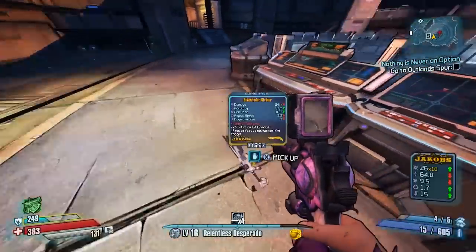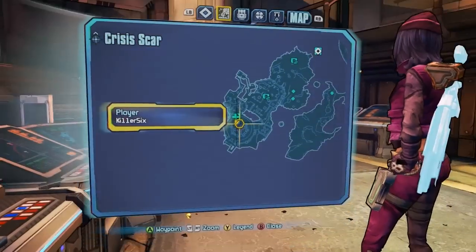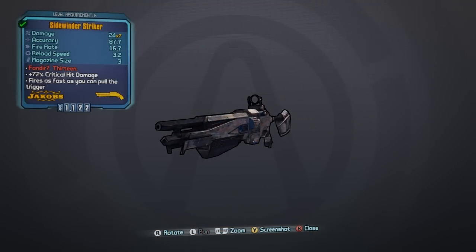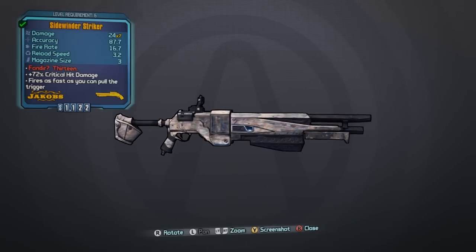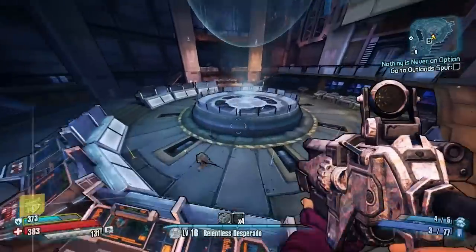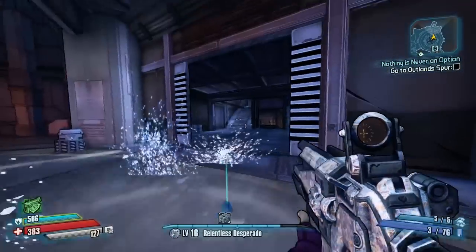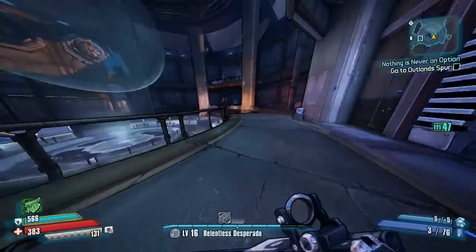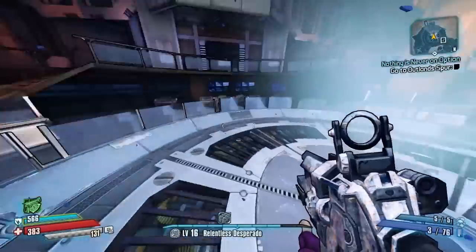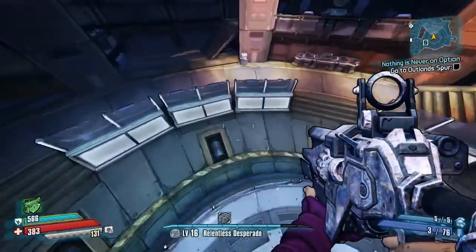Belly drops the Striker, as you can see right here, and I believe Red is the one that drops the unique SMG, but I haven't confirmed that yet. Here you can see we got the Sidewinder Striker — not too bad. To continue this route, make sure you grab all the moonstone because there's quite a bit scattered around. If you do this run 10 to 15 times, you'll probably have a good 100 or more moonstone.